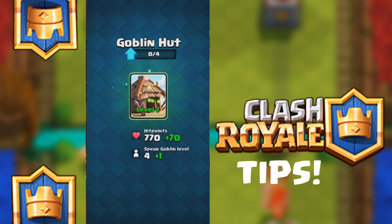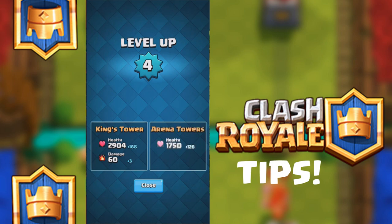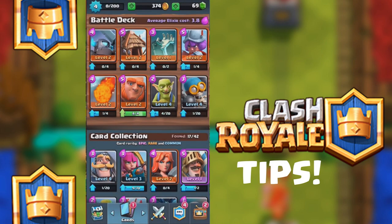So next time it's going to be 4 cards to upgrade it, and we get hit points and Spear Goblin level plus 1. Basically when I use this in battle, it's going to be a tiny bit stronger. Every time you level up, you'll get King's health points and your tower points. I'll explain that later.